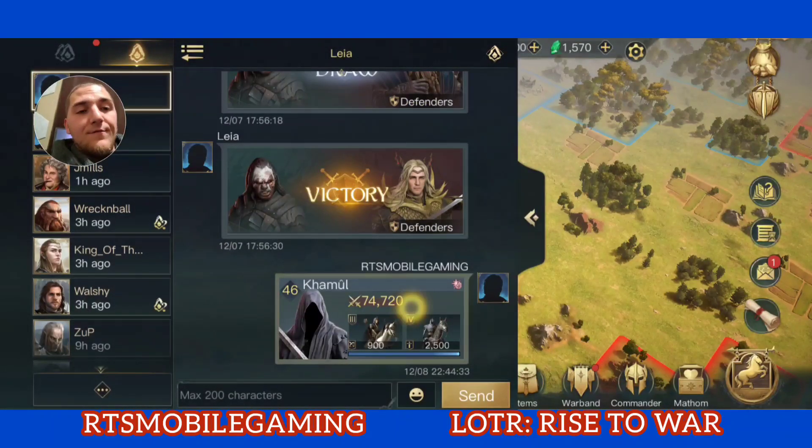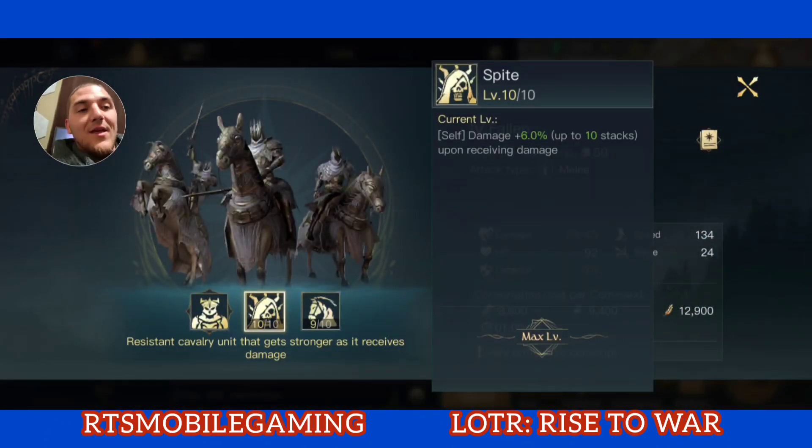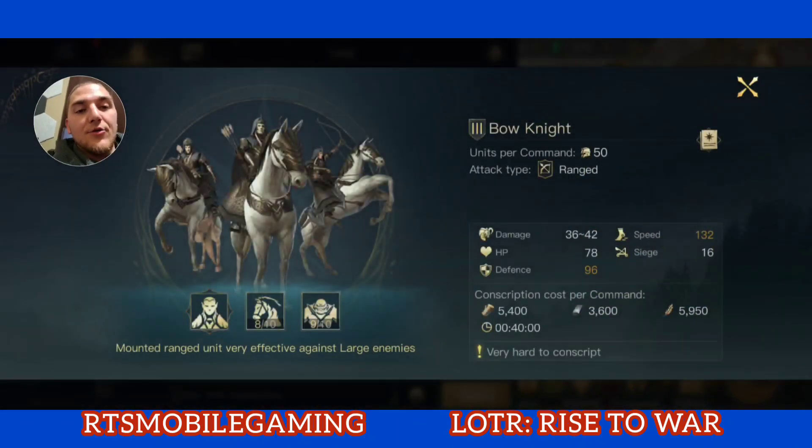Fallen work like this: they have an amazing ability called Spite. They get plus 6% damage dealt every time they receive damage, and this stacks up to a total of 60%. The goal is to get the Fallen to take as much damage early in the fight as possible — getting punched in the face as many times as possible — while reducing the damage they receive through defense and everything else, to get this 60% damage bonus boost as soon as possible. The Bow Knights are there to add another layer of damage and absorb miscellaneous crowd control effects from the enemy commander.